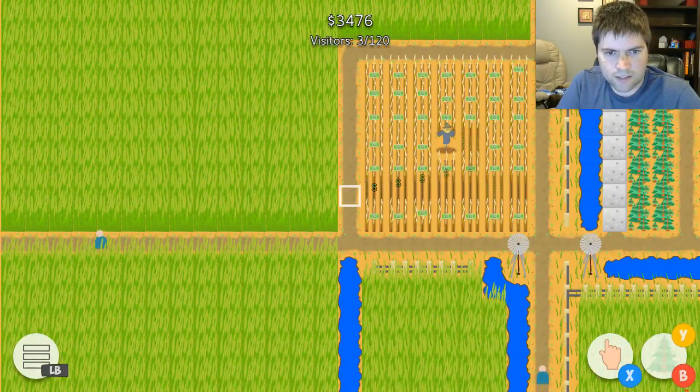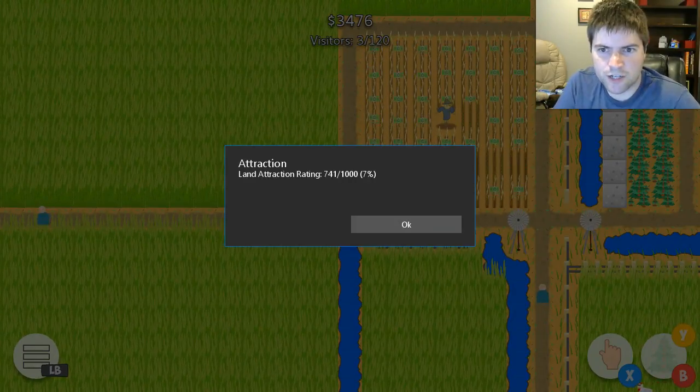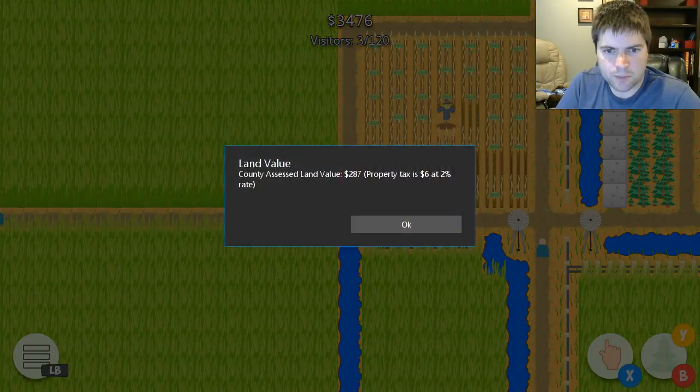A couple other shortcuts you might want to know: the left trigger will bring up your attraction window so you can see your attraction rating. And the right trigger brings up your land value window.